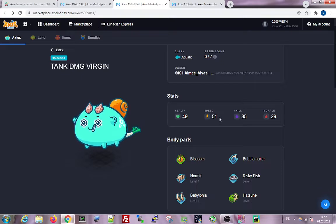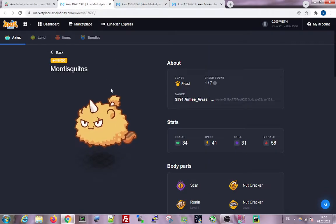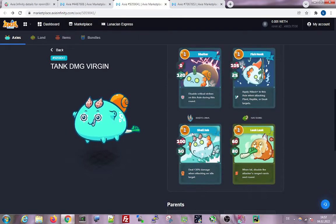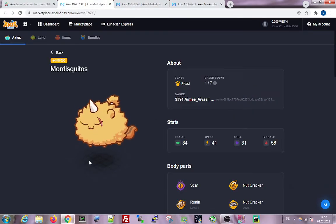This tanky guy isn't so slow — 51 speed, still okay, still fastish. In the back I have the beast. Just to say, this is really floor price and I wasn't sure if it would work, but the idea was to put the tank in mid to protect this beast.